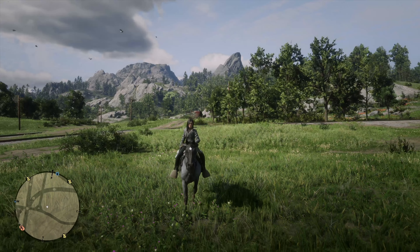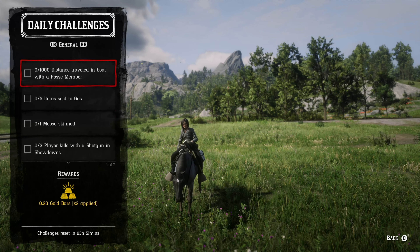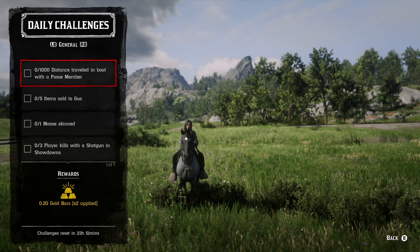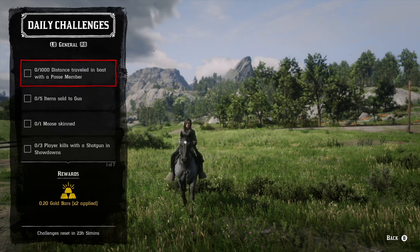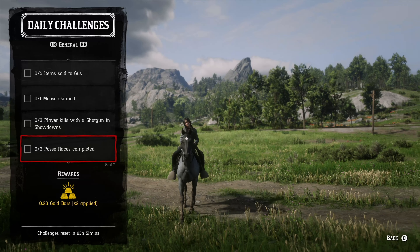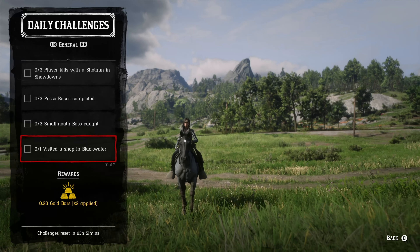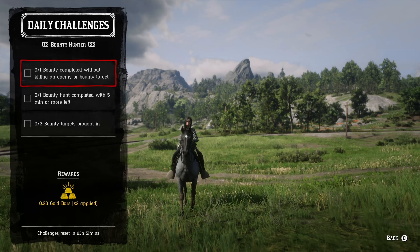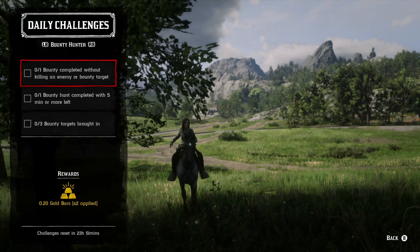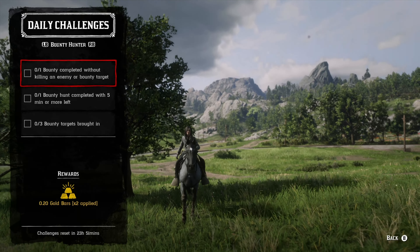Let's quickly go over the list of daily challenges. We've got: one thousand distance traveled in a boat with a posse member, five items sold to Gus, one moose skinned, three player kills with the shotgun in showdown, three posse races completed, three smallmouth bass caught, one visit to a shop in Blackwater. For the bounty hunter role: one bounty completed without killing any enemy or bounty target, and one bounty hunt completed with five minutes or more left.